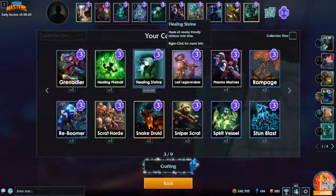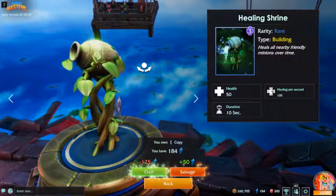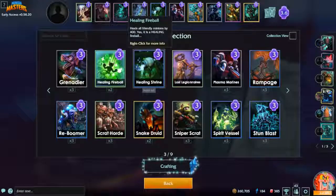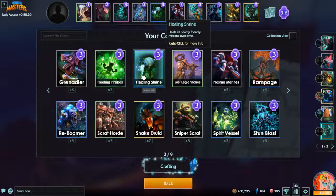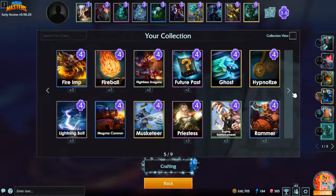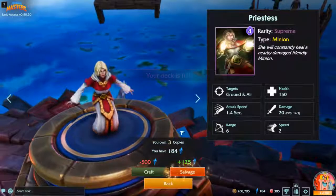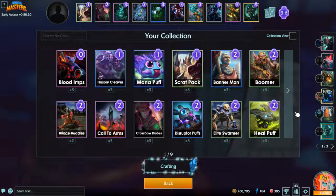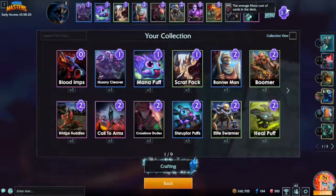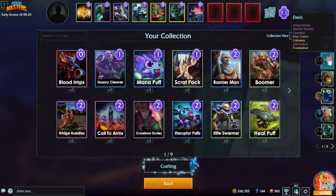Healing fireball is okay, but healing shrine has way too much potential — it can do a thousand healing for the same price as healing fireball which only does four hundred. Granted, healing fireball is a targeted strike you can use anywhere on the field, and healing shrine you can only place just inside the enemy zone. I used to love priestess before healing shrine existed, but healing shrine is good now. Try to keep average mana cost low — my main deck is 3.1, this colossus example is 7.1.